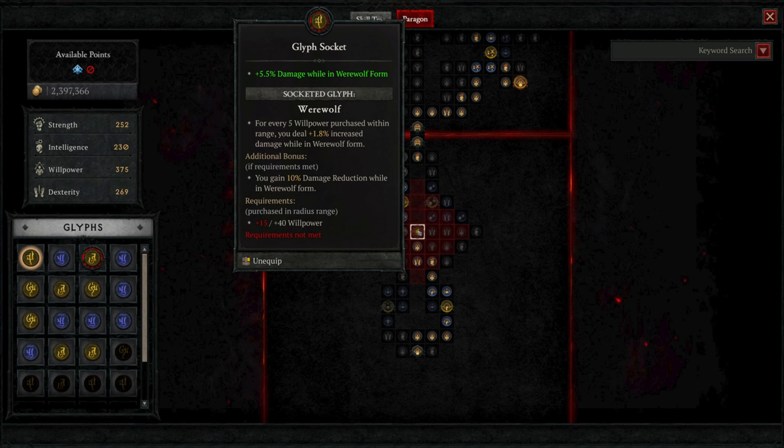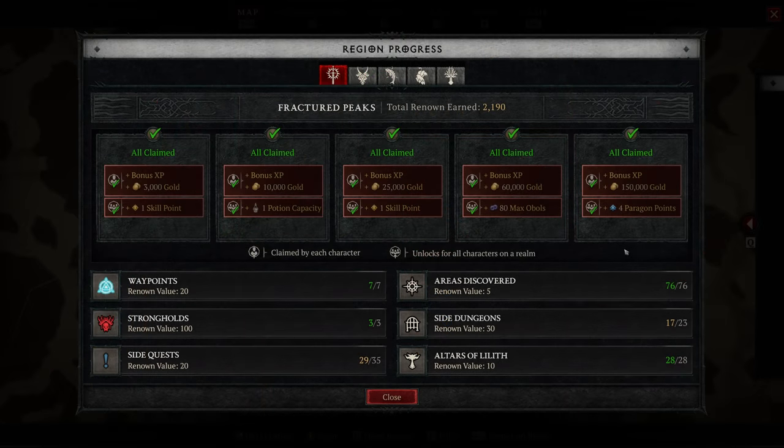Out in the open world, we can earn renown — essentially a meter of how many activities in a given zone you've done. The world is broken into five distinct sections, each offering side quests, dungeons, altars of Lilith, and more. Many renown rewards are incredibly worthwhile. You cannot fully unlock them until nightmare world tier, but even before then some rewards include extra skill points, and later ones reward extra paragon points and extra potion uses.